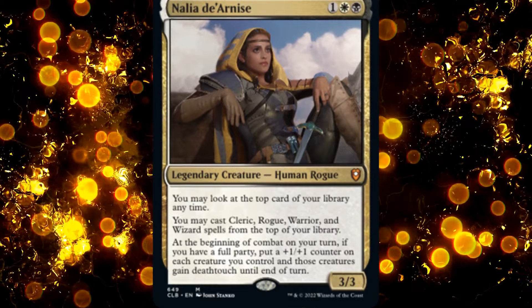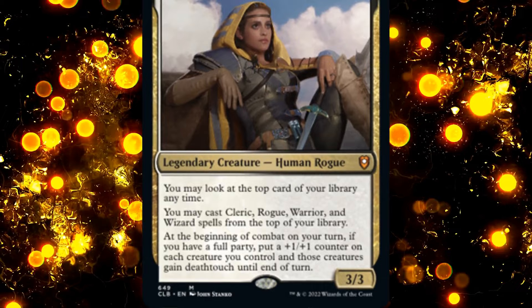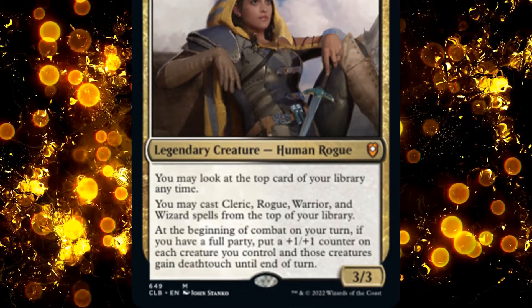If you liked the decklist, consider sharing the video as well. Nahlia de Arnis is a 3-mana 3/3 Legendary Human Rogue. We may look at the top card of our library at any time and may cast it, but only if that card is a Cleric, Rogue, Warrior, or Wizard.